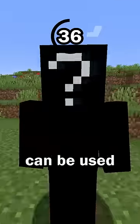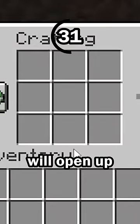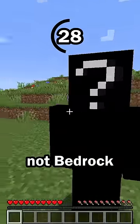Hit number 3: This mob can be used and a menu will open up. This is similar to how you can use a crafting table and the crafting menu will open up, but this mob only has a menu in Java Edition, not Bedrock.